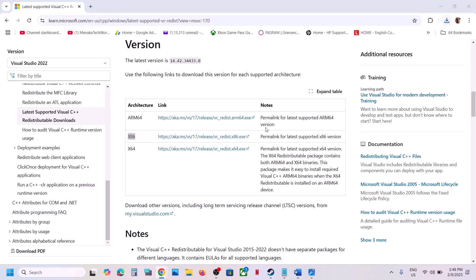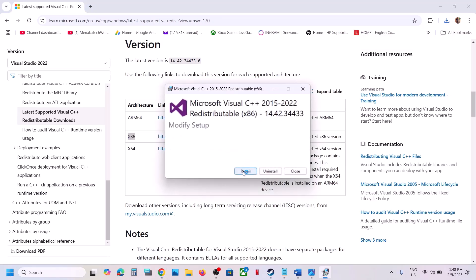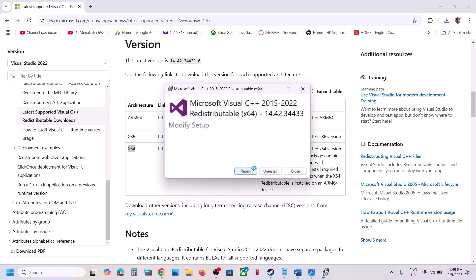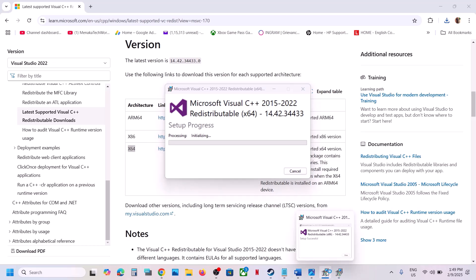Run the exe file. If you see the repair option click on repair; if you see the install button click on install, then click yes to allow. Then download the x64 file as well. Run that file — if you see the repair option click on repair, if you see the install option click on install, and click yes to allow.